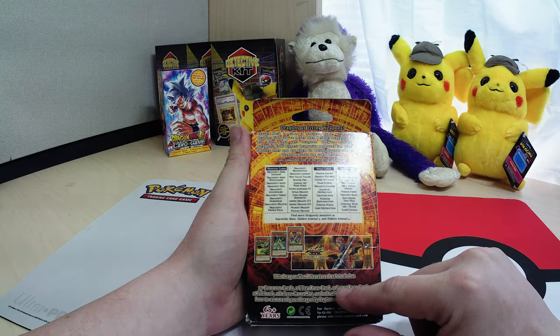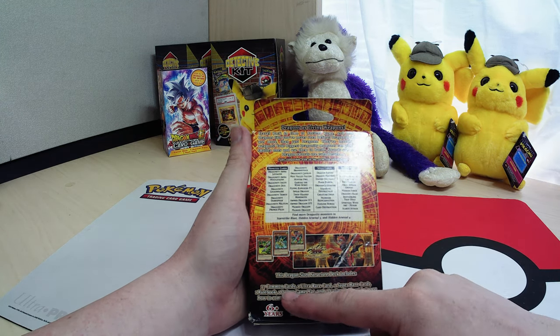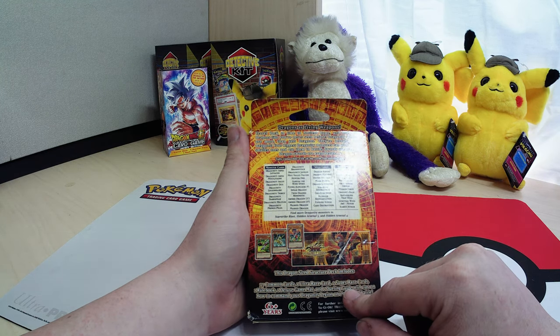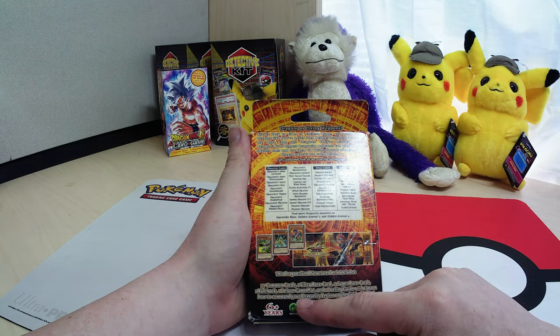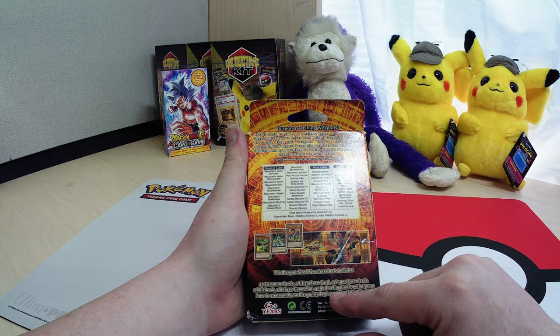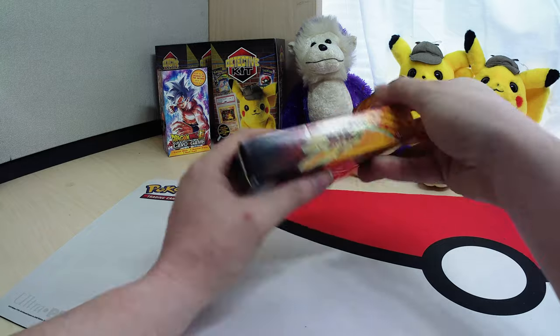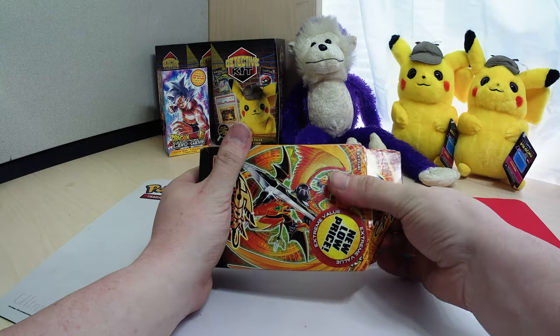This Dragon Unity structure deck includes 37 commons, one ultra rare, two super rares, and then the rulebook, deluxe game mat, dueling guide, and everything else. So let's get in and take a look.